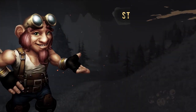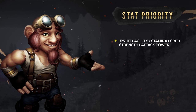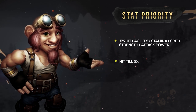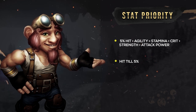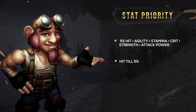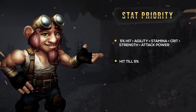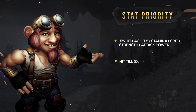First, you'll want to reach your hit cap for PvP, which is 5%. After that it's Agility and Stamina. Then Critical Strike, and finally Strength and Attack Power. Hit is extremely important — when you reach 5%, it means you won't be able to miss special attacks on level 60 targets. Without that 5% hit cap, you could be missing that Ambush that would one-shot that mage sitting down.